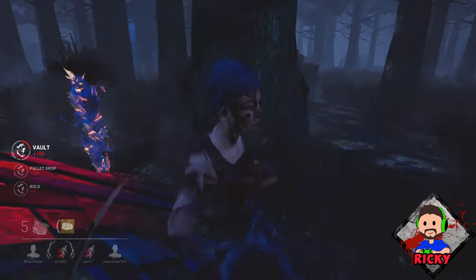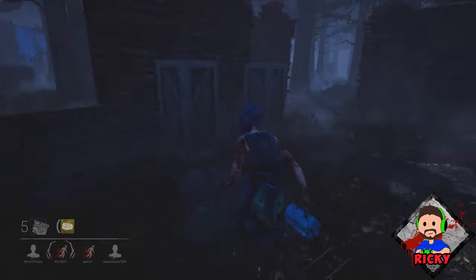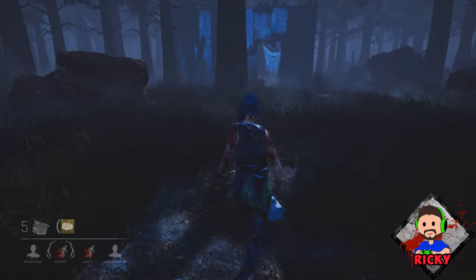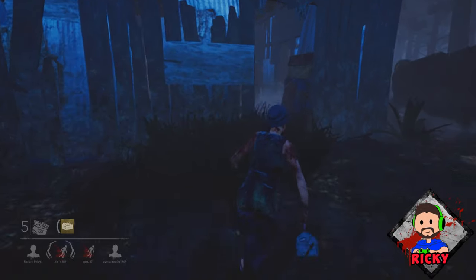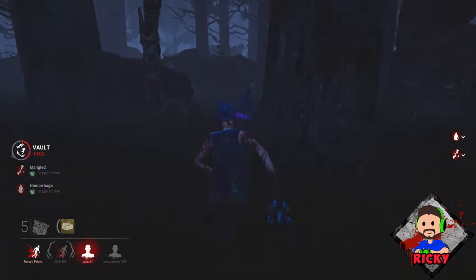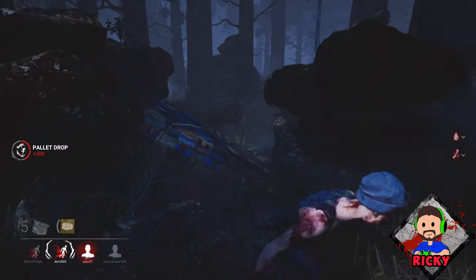We use the same technique with the pallet, jumping it twice to make her think we're going one direction but actually coming back on the pallet. I really do believe this is one of the easiest techniques to learn, and I hope this little tutorial helps somebody out there — maybe not the rank ones, but anyone who is new to the game or has trouble getting away from the killer.